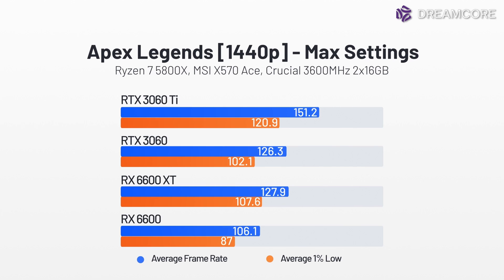At 1440p, the average frame rate drops to 106 FPS, which is pretty difficult to get reliably above 90 FPS. To bridge that gap to a smooth 1440p 144Hz experience, you should shell out extra cash for the 6600 XT or 3060 Ti. In this game, the 6600 is about 15% behind the 6600 XT at both 1080p and 1440p. Compared to the 3060, the 6600 is 10% behind at 1080p and 16% behind at 1440p.